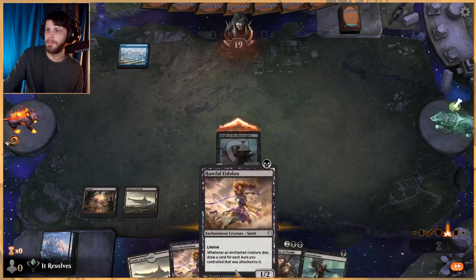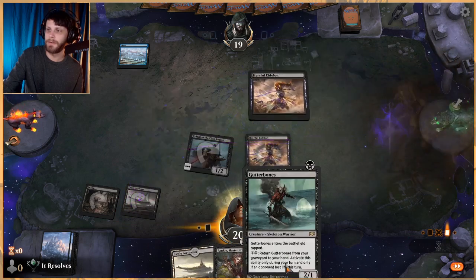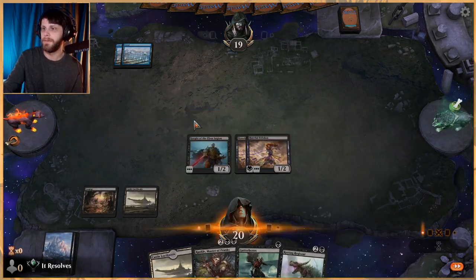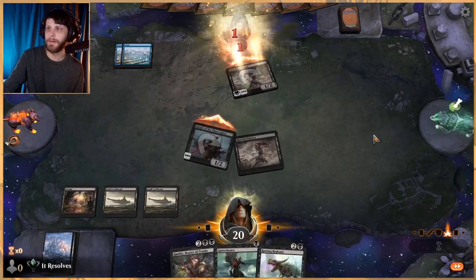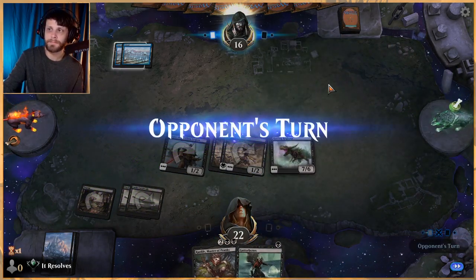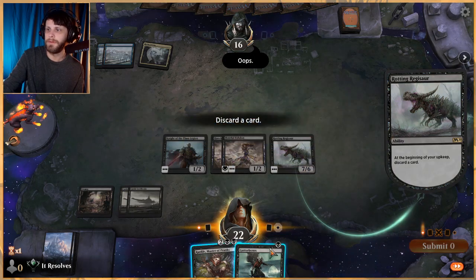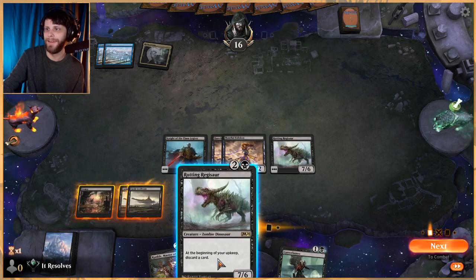Let's go ahead and attack and spread out the damage. I'm perfectly fine with committing a little bit. Gutterbones might have been a little better but the Islands make me think flash — maybe that's incorrect but that's just the vibe I get. Let's play out the Rotting Regisaur — super aggressive hand for sure.